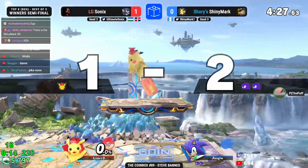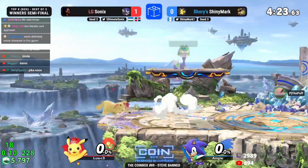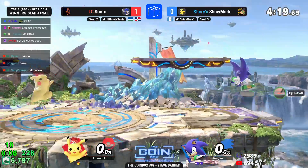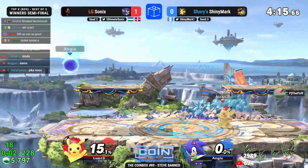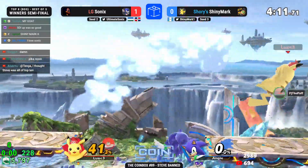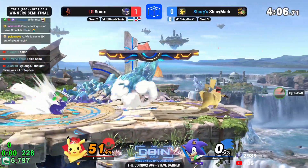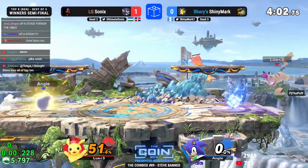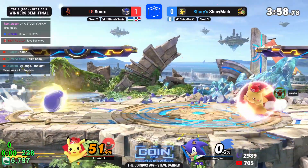Big dash attack from Shiny Mark makes this a one-stock-to-two situation. This might be one of the biggest challenges in Smash Ultimate — making this comeback versus Sonic. How do you come back two stocks to one? We're going to have to see Shiny Mark pull out something absolutely crazy. So far Sonic is just not giving up, not even taking a hit, while doing 51 percent to Shiny Mark's last stock.